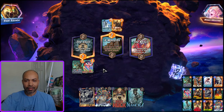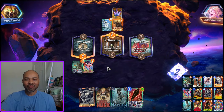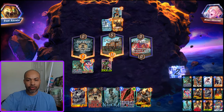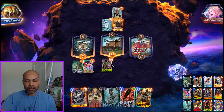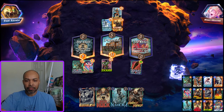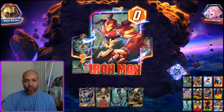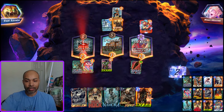They got Mr. Negative on turn three. Hopefully I can draw into Quake — that's fantastic. Now it is a decision between Ghost Rider and Ebony Blade. I think I always play Ebony Blade. If I play Quake I can get that into the Vault, I can move Nexus over to where the Vault is. I am Iron Man, so now we just have to hope I draw into Quake, which is why she's in the deck.